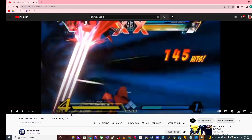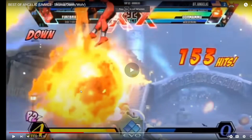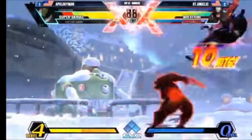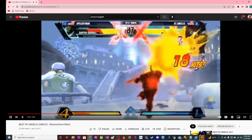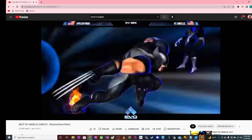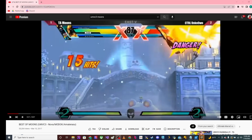This is just a clip of Angelic using this assist really, really well. The good thing about that assist is it gives you a lot of freedom to do mix-ups — you can basically call it off screen, run in, and then have this assist back you up. The damage isn't crazy but it lets you do confirms, and he ends up getting that match because of it. That is the first move in our top 10.